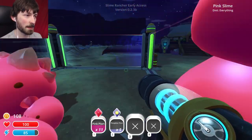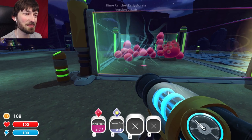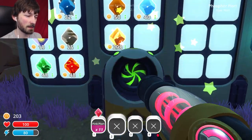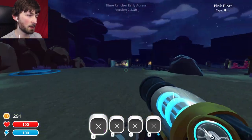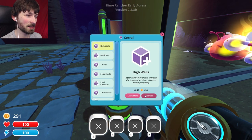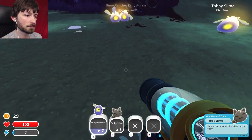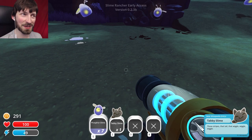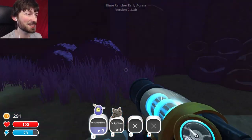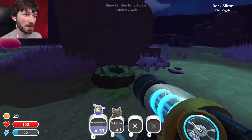Whoa, what are you guys trying to do here? Stop trying to escape! They're making like totem poles to try to escape. This is really sad actually — I'm just keeping them there against their will to reproduce, or poop in this case. Selling all them plorts! We got enough — I think I want to make the walls higher because they're all escaping. Get back in there, all of you! A tabby slime! Those stripes, that tail, that wiggle wiggle wiggle. I got a kitty slime! It is such a childish, silly game but it's just really fun — it's just wholesome fun.